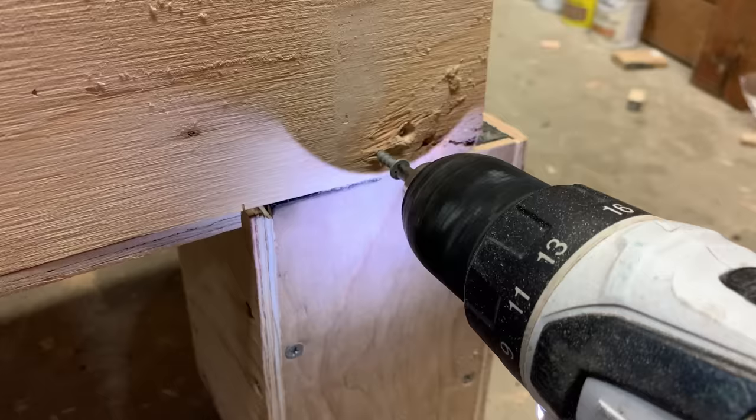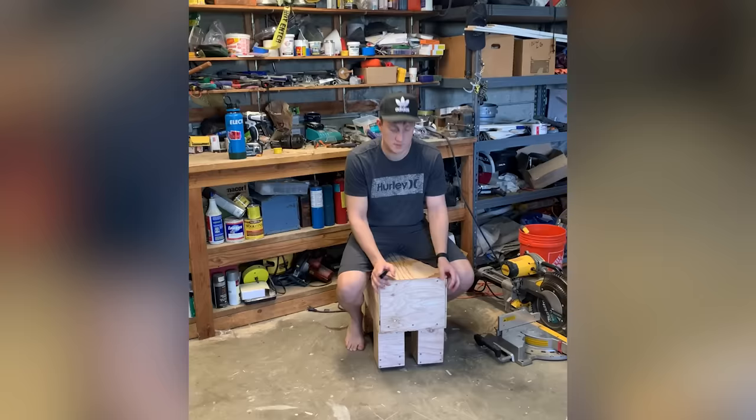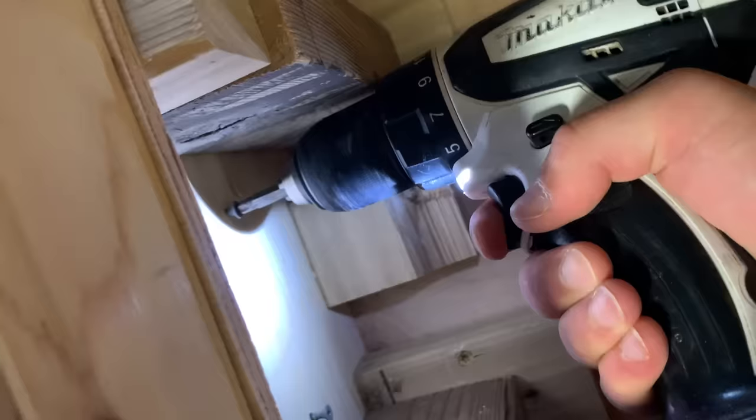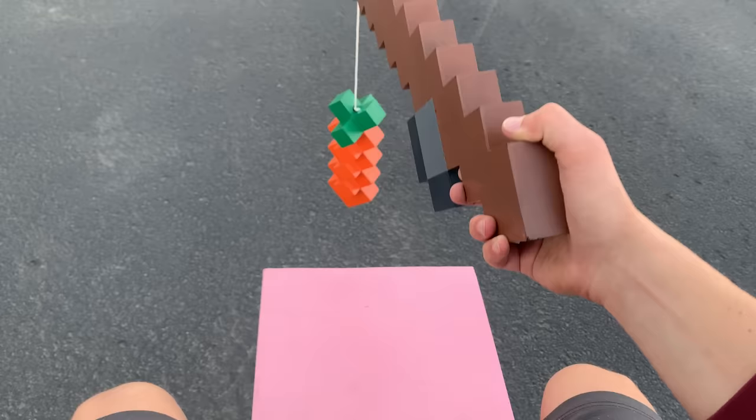For the powered wheels, I also 3D printed the thing, but this time I stuck a motor in there, then stuck that into the foot, and screwed all of the feet onto the body. And obviously I had to do a quick test after that. Finally, I made the head and slapped it onto the body.